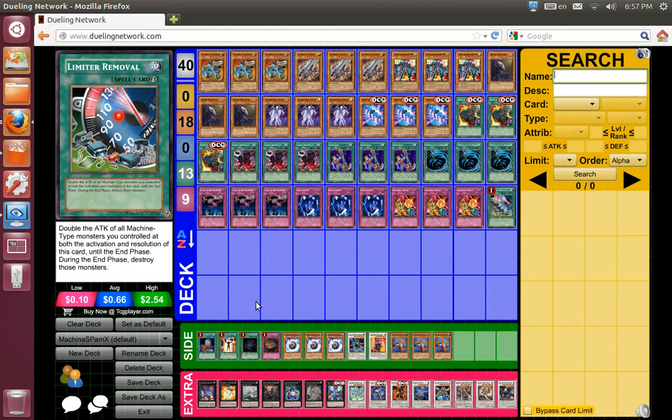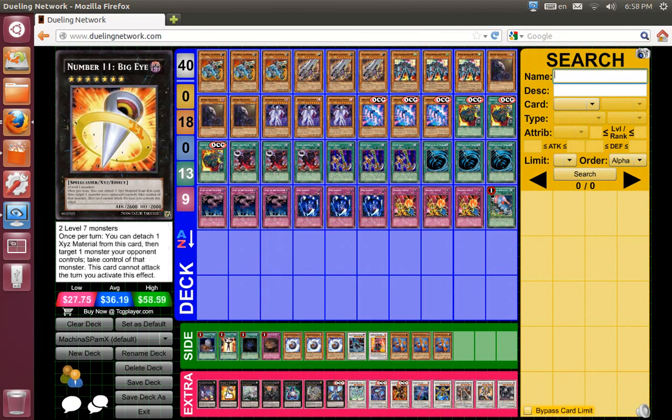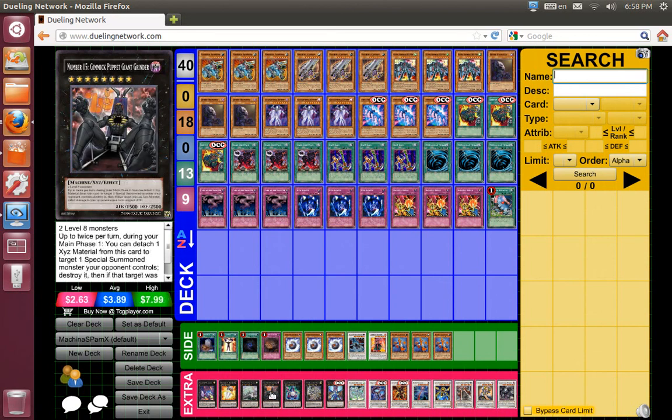Deal 8000 or more damage, you win the duel. Slyker Magician — because she's awesome, sometimes you need a stall. Big Eye, Draco Sag — because of Machina Fortress. Summon two Machina Fortress, overlay, and you can go into either one of these two, whichever one you need.